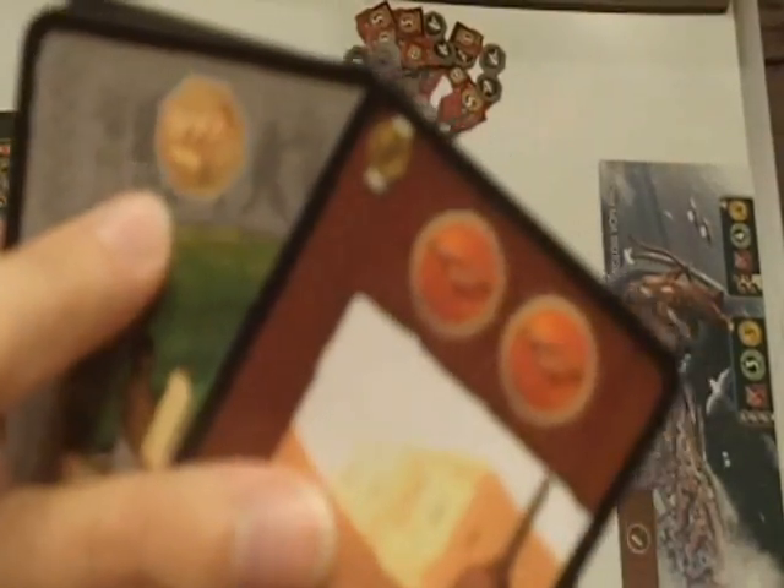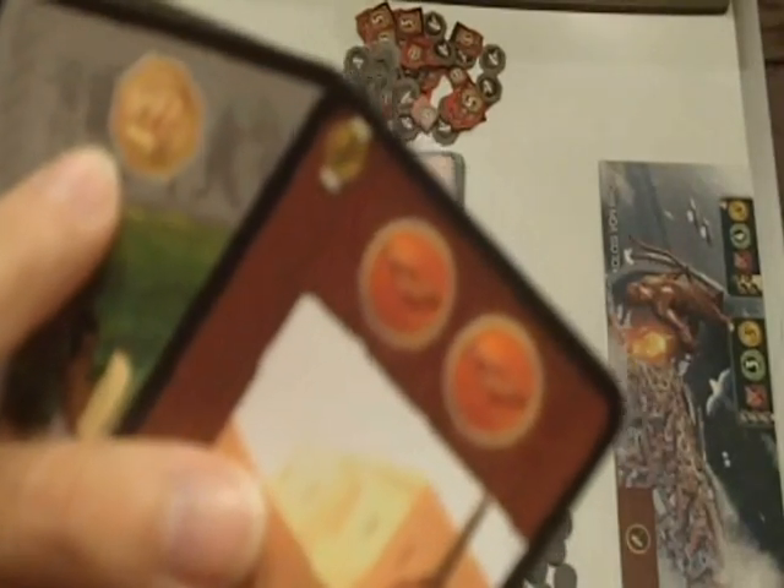These are raw resources and manufactured goods. When you build these they are provided every turn for you at no cost. These are just victory points which are counted at the end of the game. These are sciences — there are three different ones, it's a set collection. For each set of three different types you get seven points, and if you have multiples of the same kind it's how many you have squared. So you get points both for the sets and for having multiples of the same.